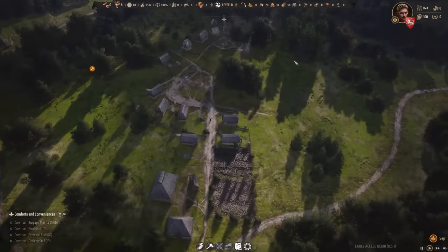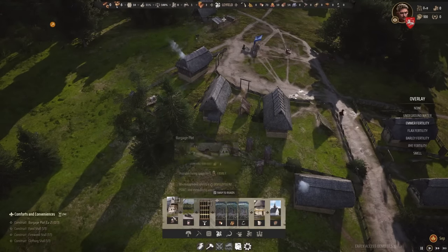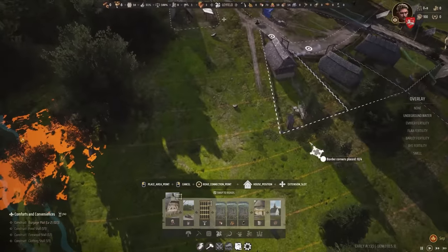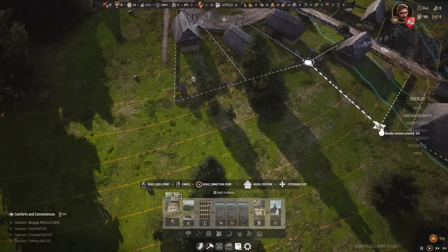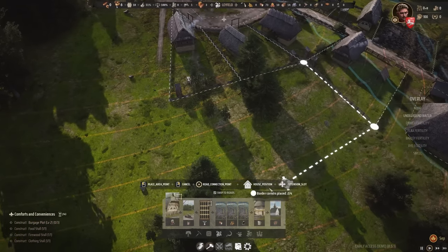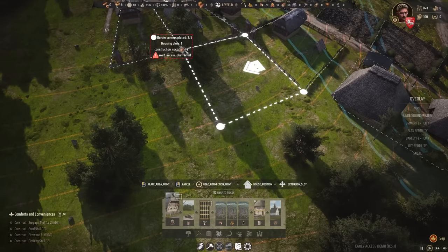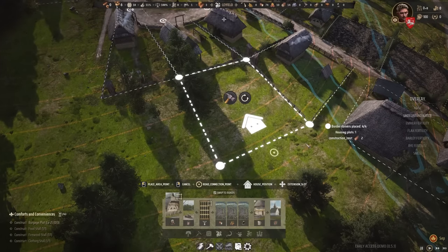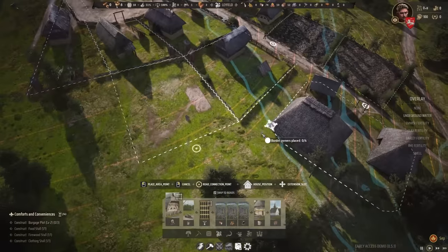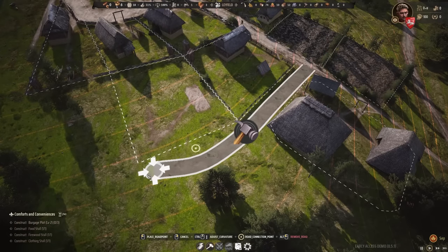Since we have timber, let's build another house to expand a tiny bit — another burgage plot. Let's have this one behind those existing houses so we can make a road connection. This is going to be a pretty big plot, and there it is. We can have a road connection going next to this one.